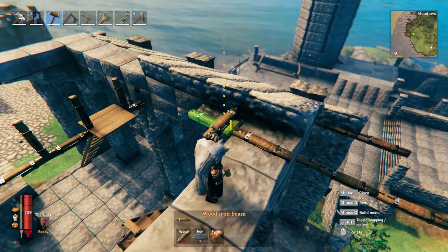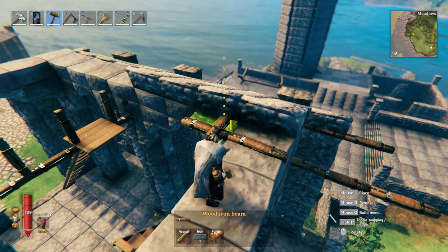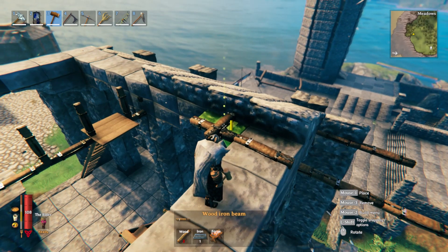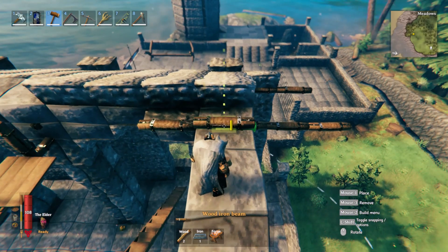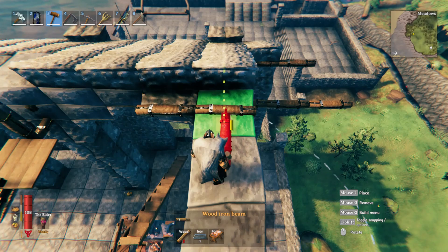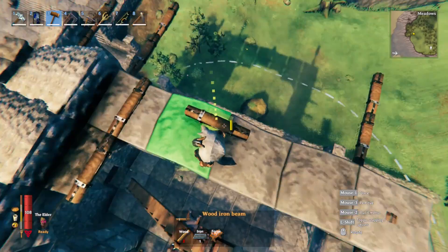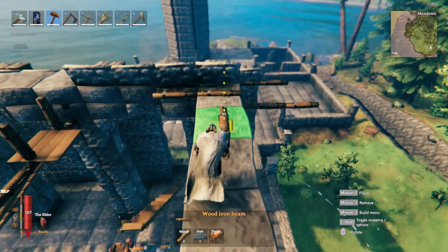Doing a cross piece here — you place an arch, just a random piece, and you can collect the material afterwards. Place an arch that's half stone and place it right next to this — that gives you the piece that goes across. There is a bar in the middle so you can snap it right there and then continue the support cross for the next level.